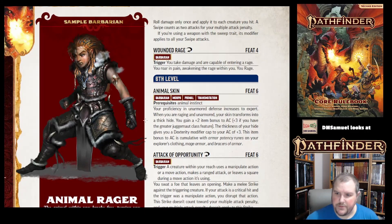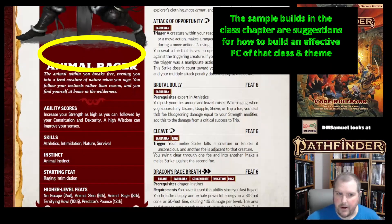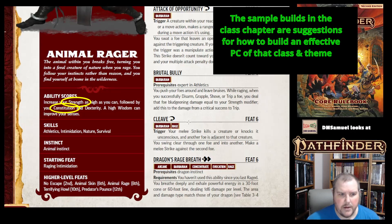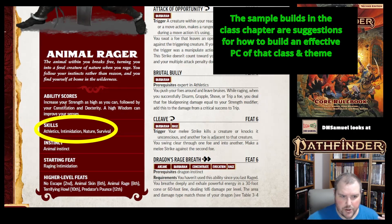Just like with the Alchemist, the book gives us some sample Barbarians. Here's an Animal Instinct Barbarian — they call it an Animal Rager. You choose strength as high as possible, get constitution up really high, dexterity third, and wisdom fourth. You ignore charisma and intelligence. You take athletics, intimidation, nature, and survival as your skills. Because athletics is free and your intelligence modifier is zero, you get athletics plus three more skills — only four total.